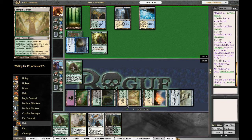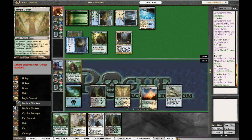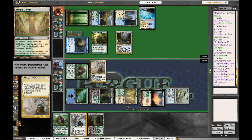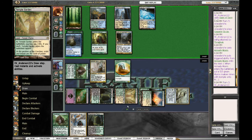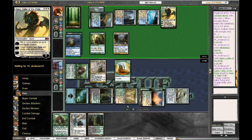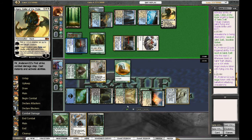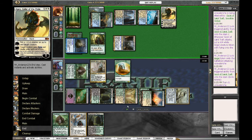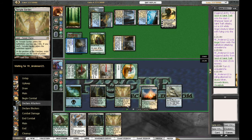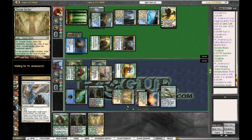He'll attack into it and he'll throw out a Geist, and so this turn we'll throw out an Armada Wyrm. Now he's got to think about blocking here. But he'll throw out a token, and I don't know about that play — he's trying to race me here, and I end up taking a lot, going to 8, but he's got to block, he's got to have an answer here for the Armada Wyrm. I know I've got another Thragtusk, another Restoration Angel, so I am a little worried because next turn a Silverblade Paladin could end me.